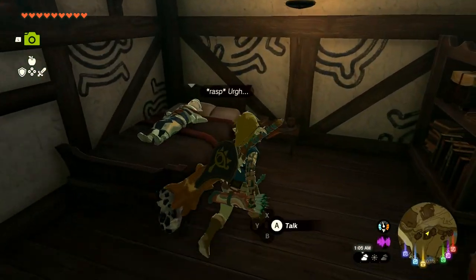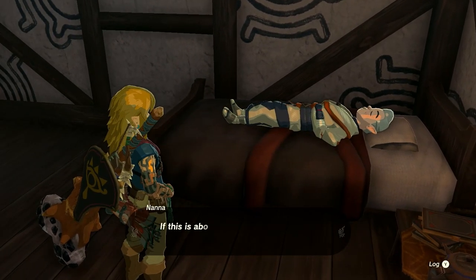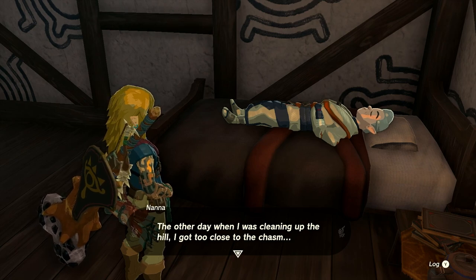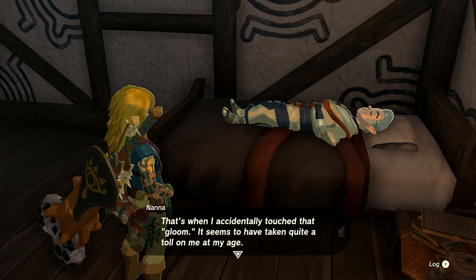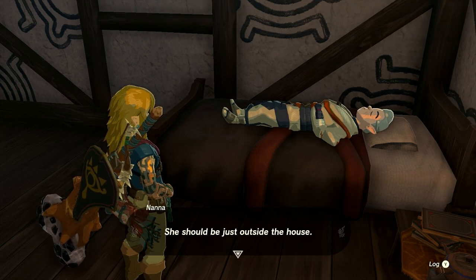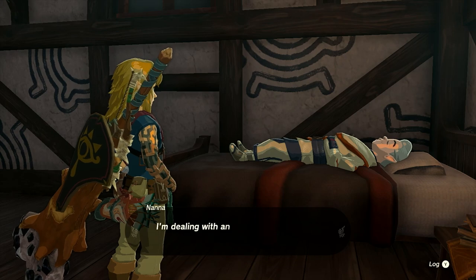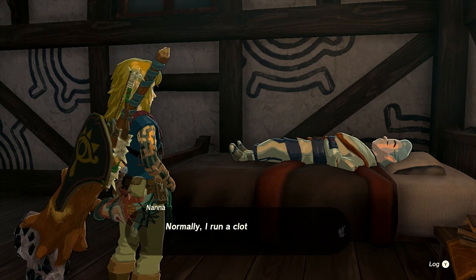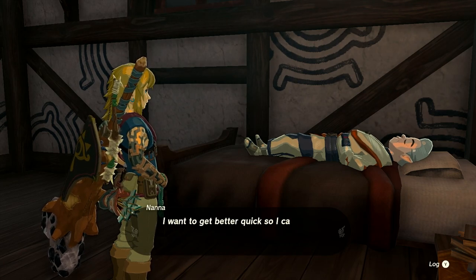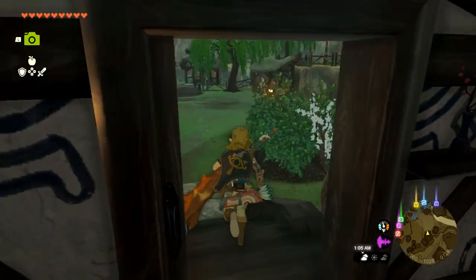Inside the house I find the grandmother in bed - she doesn't have the strength to get up and says she accidentally touched gloom while cleaning up the hill near the chasm, which has taken quite a toll at her age. She normally runs the clothing shop Enchanted near the ring ruins but has entrusted it entirely to her granddaughter Clary. She wants to get better quickly so she can help, and asks if we have any advice about porridge.